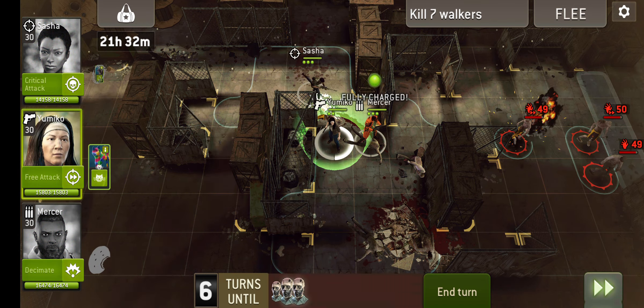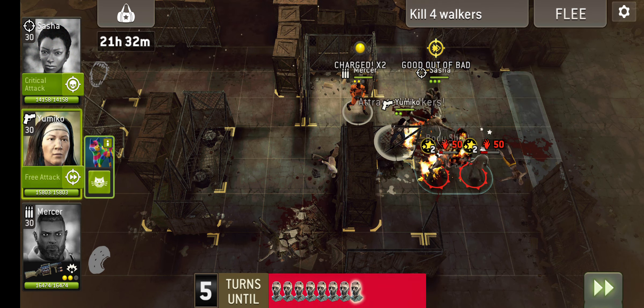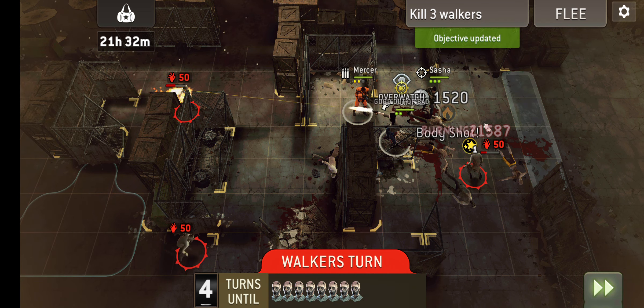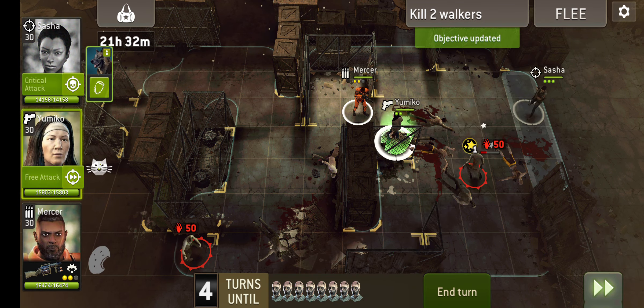Nothing too scary here. We've got that requisite kill count — we've got to kill seven more walkers. That's just a given. I don't think it's ever got to the point where I've managed to successfully get across the map and gone, oh no, I haven't killed enough walkers. That always just works itself out. And it's always best if you're at the back of the map — that's the best place to do your killing. You're already where you want to be; you are ready to escape.